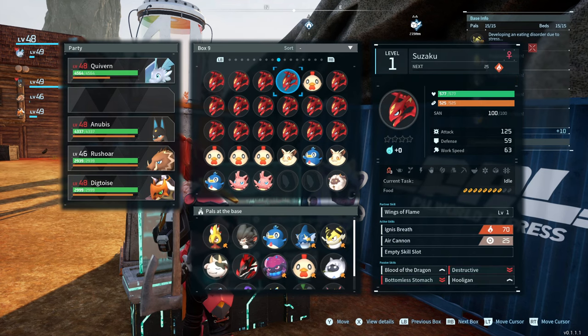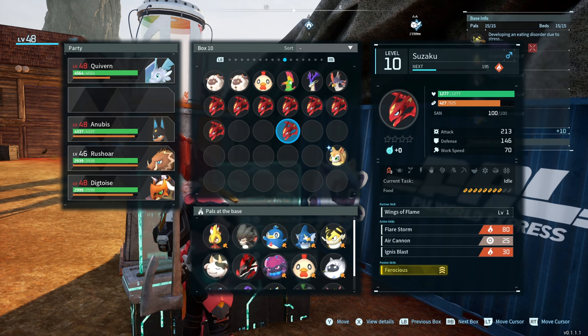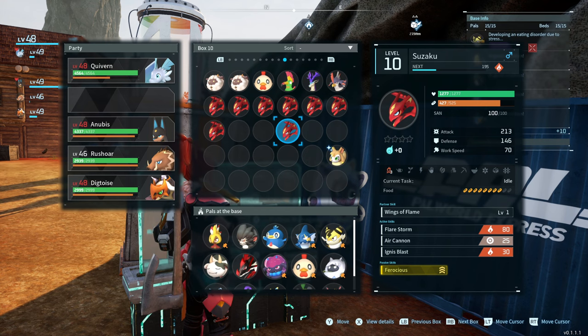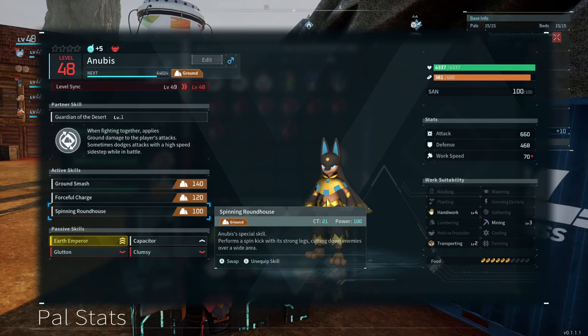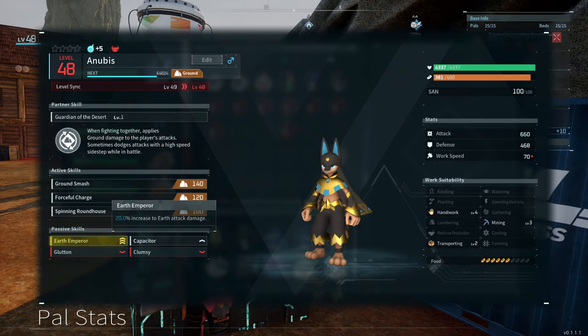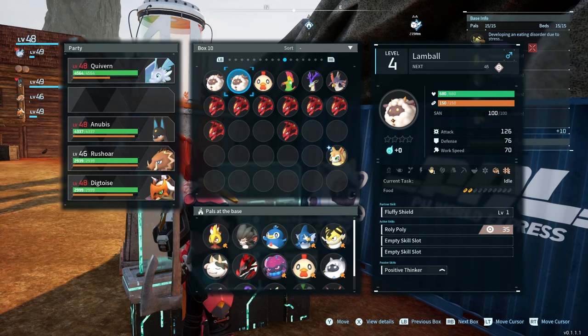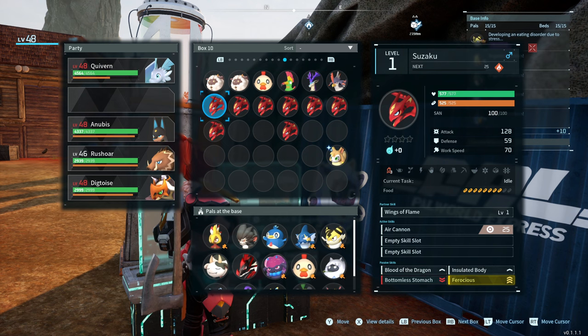What I'd recommend is before you commit to a single pal — like I did by just taking one that had Ferocious — take a look at their traits, because they might have traits that aren't necessarily beneficial. I actually powered up this Anubis just for work speed, and it turns out he has a trait that makes his work speed worse. So that wasn't a good idea — I made a mistake, so don't make that same mistake.